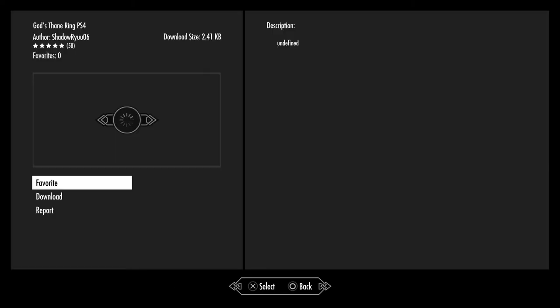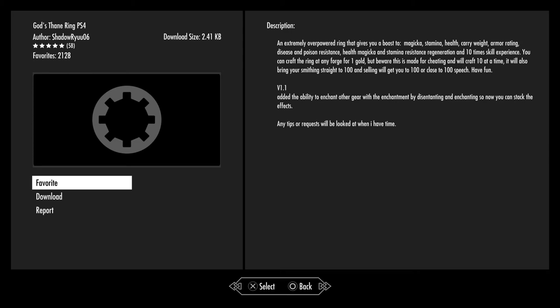God's Feign Ring — an extremely overpowered ring that gives you a boost to magicka, stamina, health, carry weight, armor rating, disease and potion resistance, health/magicka/stamina regeneration, and 10x skill experience. You can craft the ring at any forge for one gold, but be aware this is made for cheating and will craft 10 at a time. It will also bring your smithing skill straight to 100, and selling will get you close to 100 speech. Have fun.